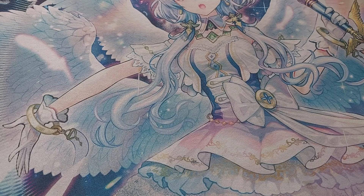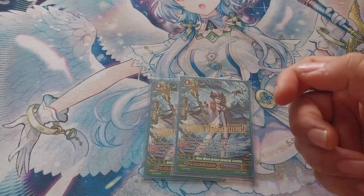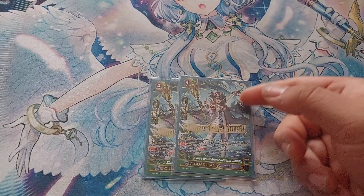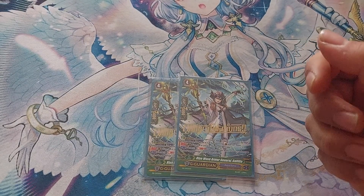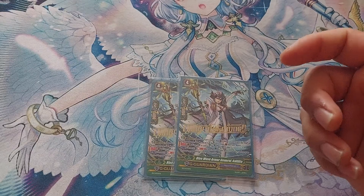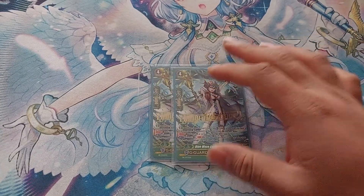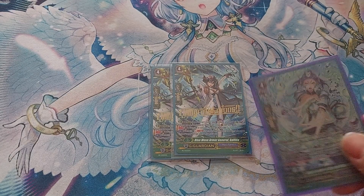Next is two copies of Godphilia. Her effect is continuous — at wave second or third she gets plus 5k shield, so she's a 20k shield on her own. When she's in the G-zone face-up, Soul Blast 1 to turn her face-down and choose one of your circles or units in the damage zone to turn face-up. You're mostly using it for the counter-charge effect, and she also unlocks a unit if you're in the Link Joker matchup. She's the best G-guard and your main flip target for Ejonis.